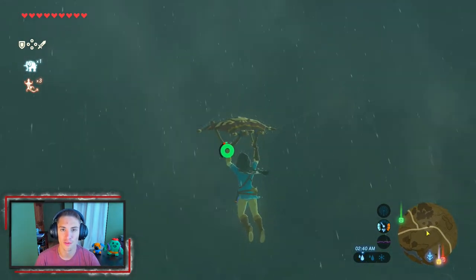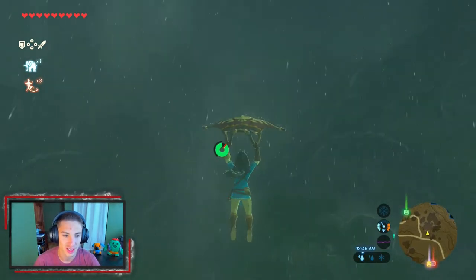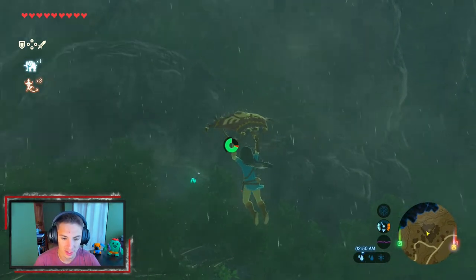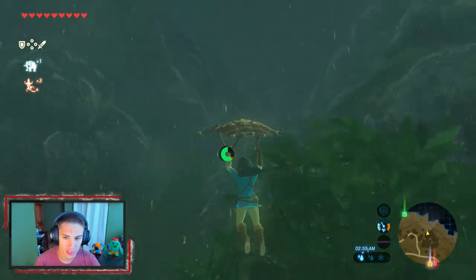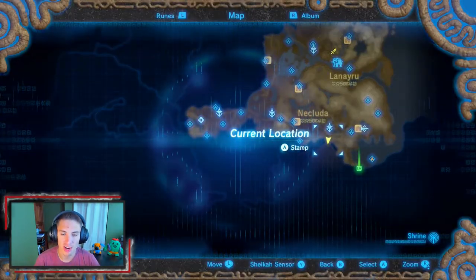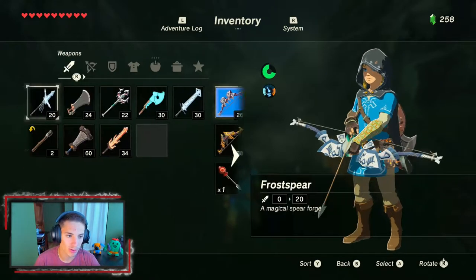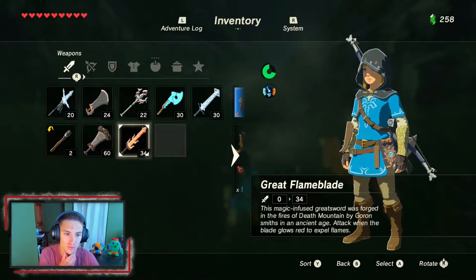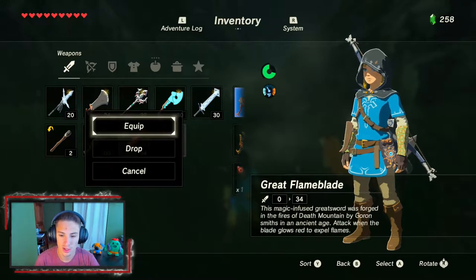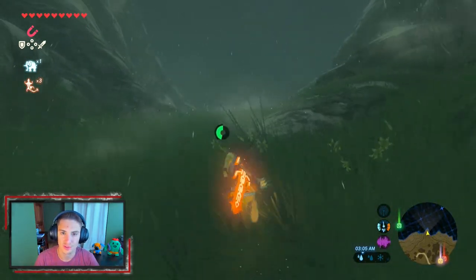We're gonna have to climb through mountains and everything — hopefully the rain stops soon so we can find this Sheikah tower, because that's the first order of business in any new region. We got a little cave here but we're gonna follow this path. We spot a fox, and since it's raining — not thundering — we can actually bring out our weapons. We'll use the Lynel shield, our bow, and the great flame blade since I know a few locations where those respawn after a blood moon.